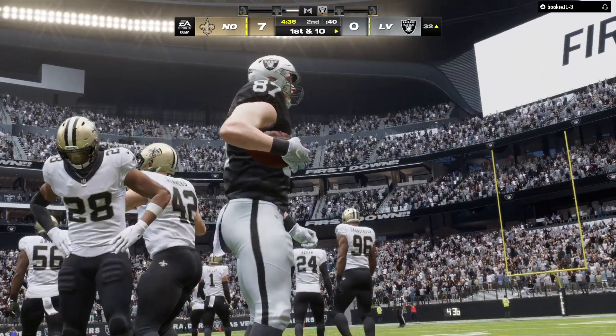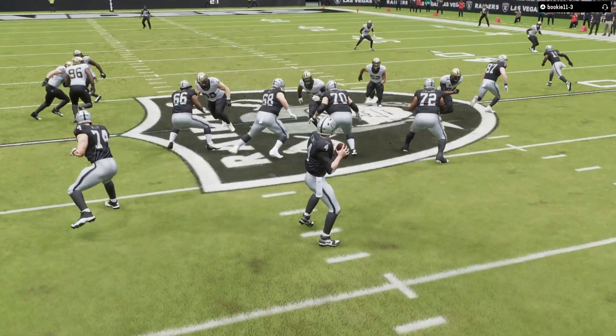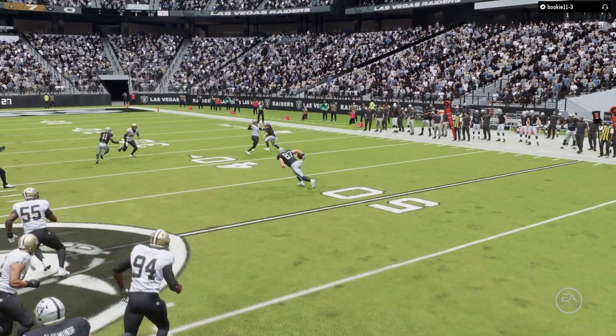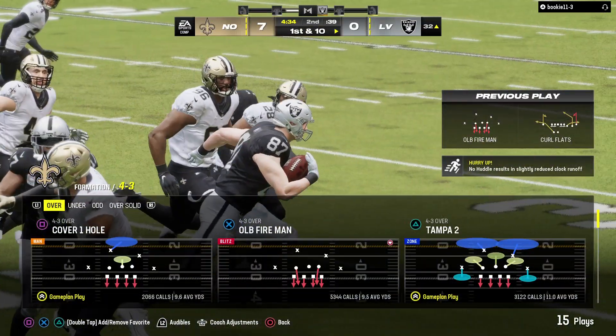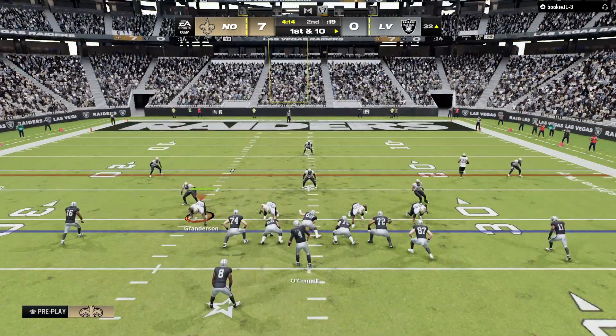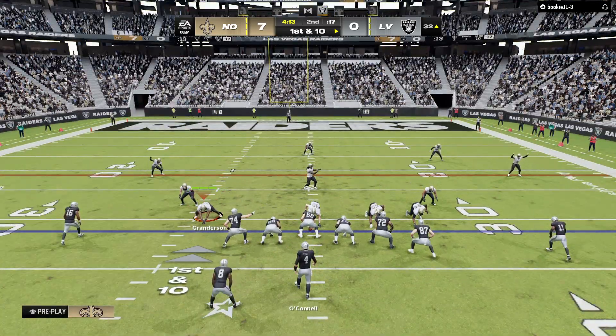When you get a big tight end like this, sometimes it takes more than one man to bring him down — often times your best bet is just jump on and hold on, and wait for your teammates to arrive and get him on the ground. So in Saints territory now, here's first and ten at the 32 yard line.